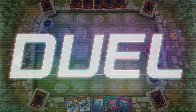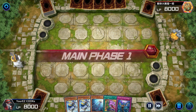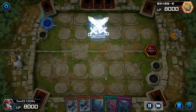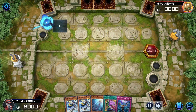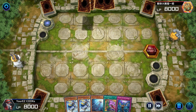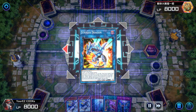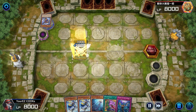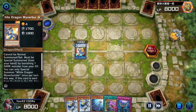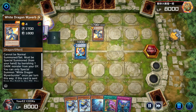Alright, so this duel we go second with a pretty good hand. We have some interruptions and some draw ability. I don't think we need that though — our hand is actually pretty good. The opponent is using Dragon Links here. Dragon Links are pretty good, I don't know how well they do against Marincess. He might be messing up — we'll see.